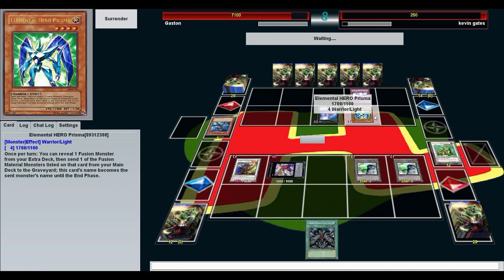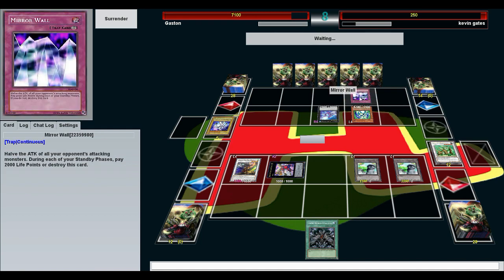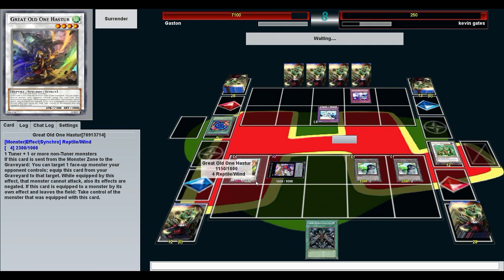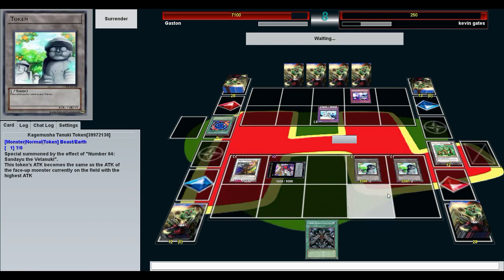Rainbow Neos! Is this Rainbow Neos Turbo? Are you trying to OTK? Is that why you have the Mirror Wall? I don't think I would ever run Mirror Wall — clearly it's effective, but it's just too high of a cost. Plus traps. But you can activate it in the damage step and halve their attack — might be good if you're playing against a deck with really high attack. He's gonna be doing a little bit of trouble. What will kill Hastur? What will kill Strongest Token? The choice is yours and yours alone.